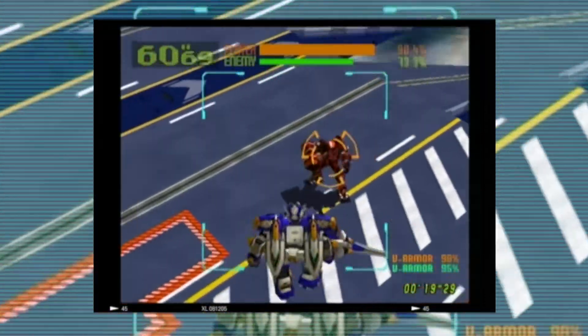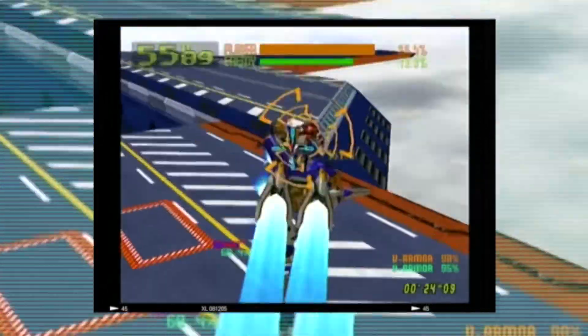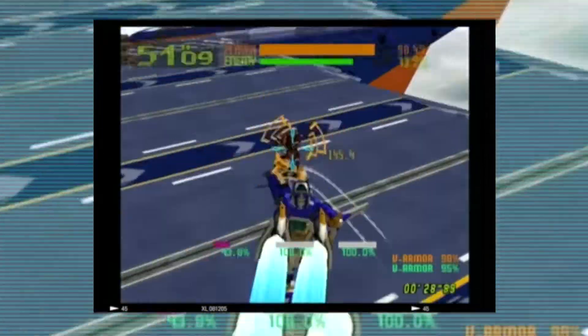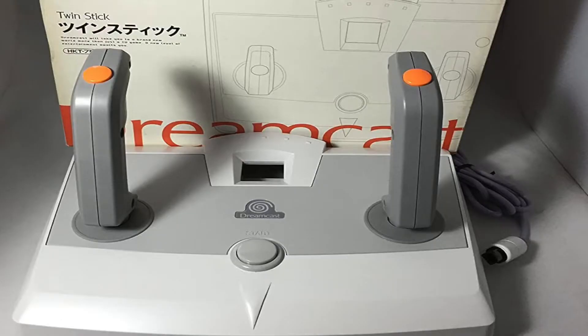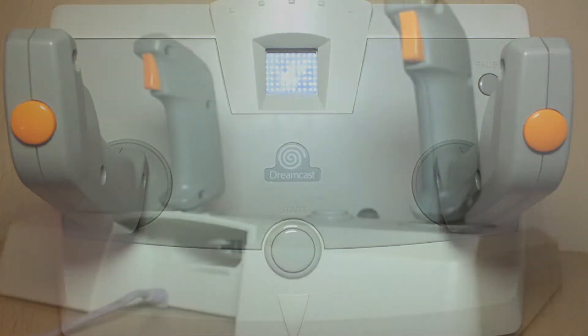I found a little cheat by constantly jumping — when you're jumping, you're able to auto-focus on your enemy. The camera just swings to your enemy, so that's an easy way of targeting rather than trying to scroll, especially on the Dreamcast controller. In Japan, there's a specialized controller solely used for games that utilize a dual-stick setup, which is the one thing a standard Dreamcast controller cannot do. The Mission Stick made games like Virtuan a lot easier to play.